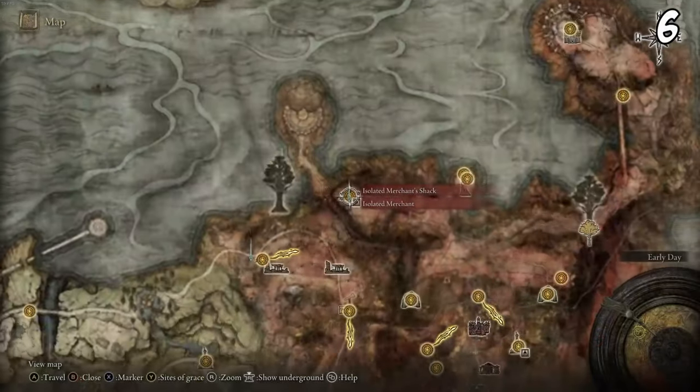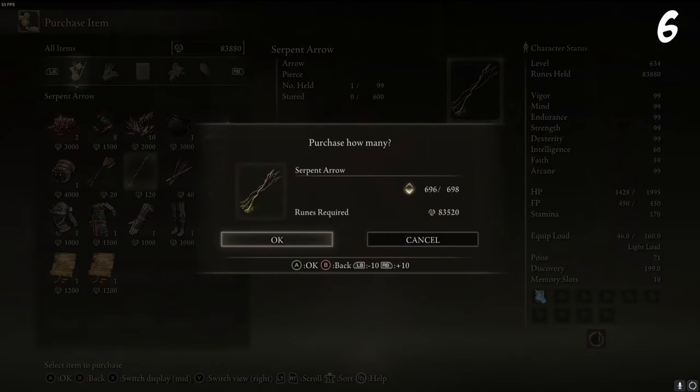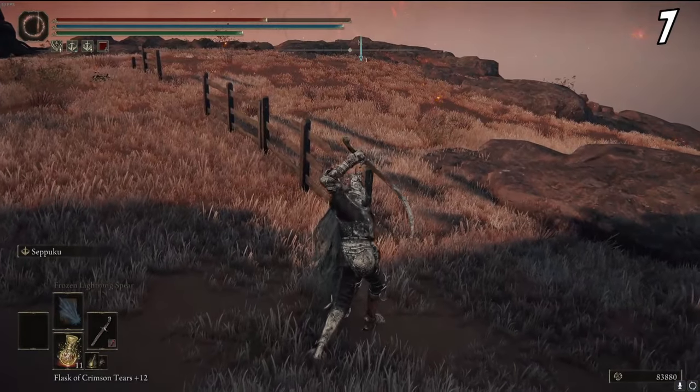If you're using a bow build and want an unlimited supply of poison arrows, head to this location on the map. At this Isolated Merchant Shack, the merchant sells unlimited poison arrows, so buy as many as you want.